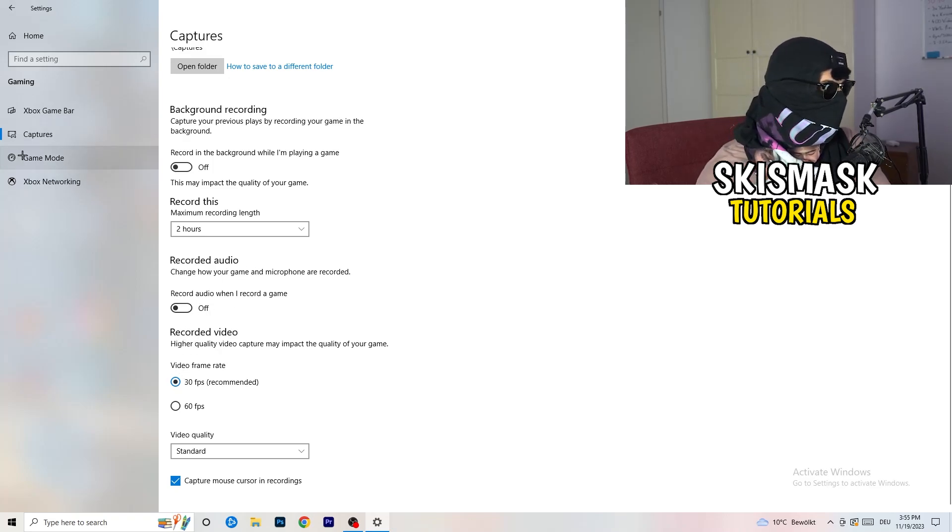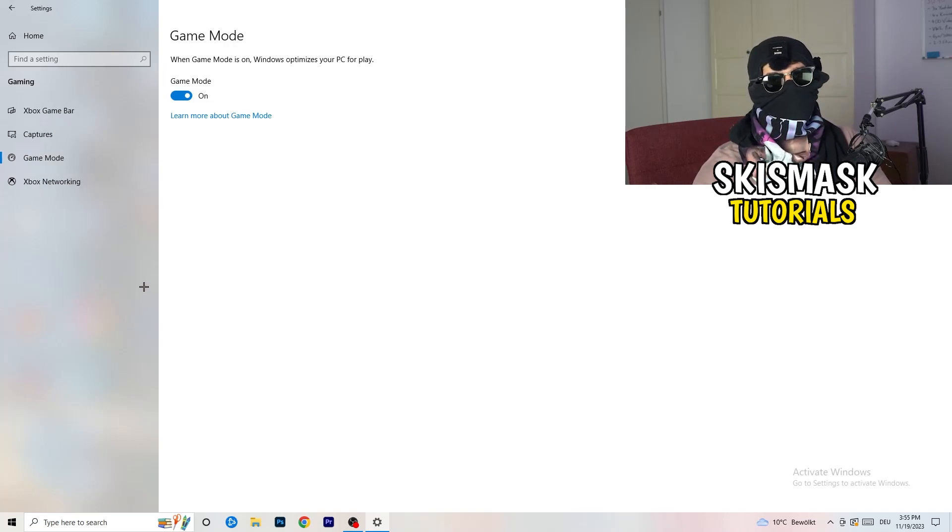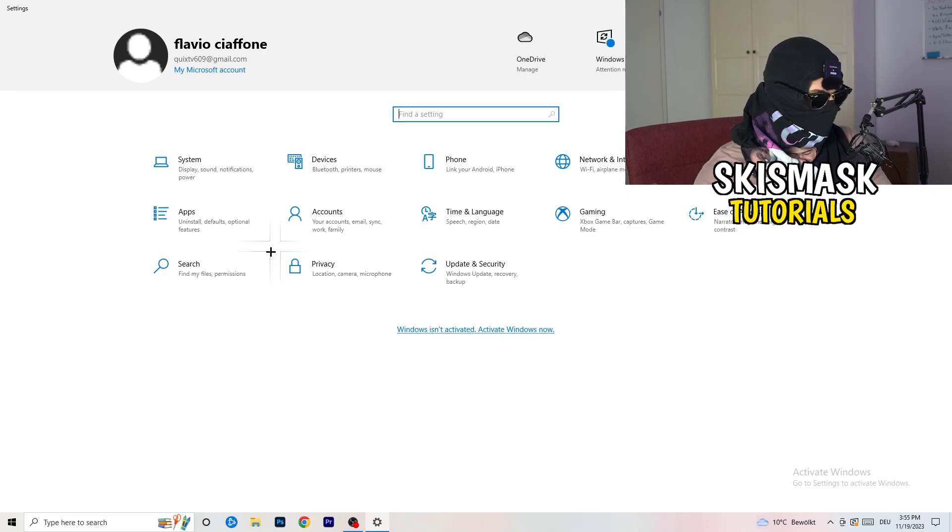Go to Game Mode. Whether this should be on or off depends on your PC — some PCs work better with it on, others with it off. Check it for yourself and see which gives better results. Once you're done, go back and click on Update and Security.